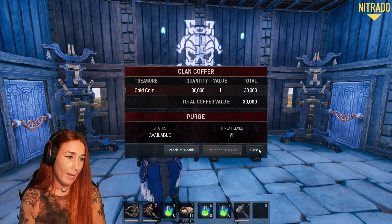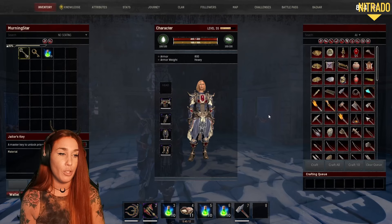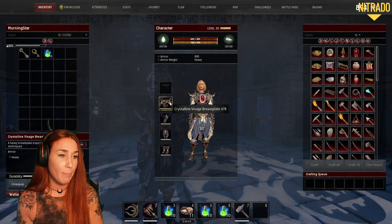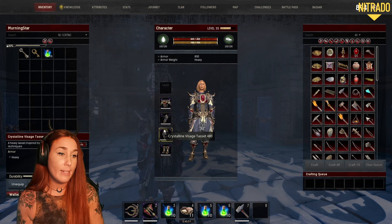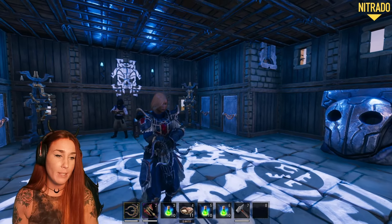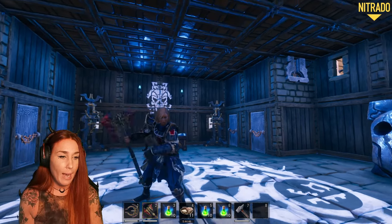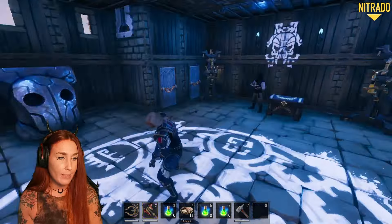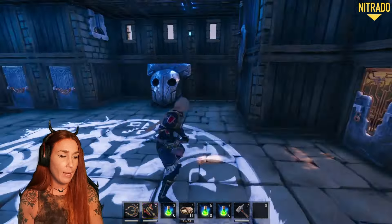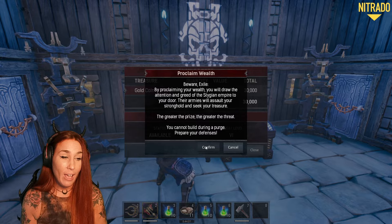So I am wearing the new set as well — new for me. It was in the bazaar with the arcane set. It is the crystalline visage, breastplate, gauntlet, tasset and boots. I won't be using the new Twitch drop chakrams. I will be using the axe that I got with this armor set — the blood crystal great axe. Let's start it, let's go. Proclaim wealth. Wish me luck.